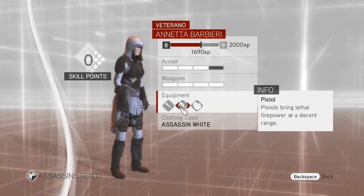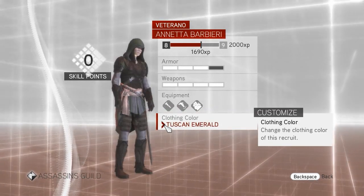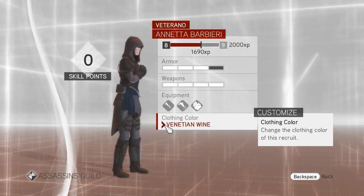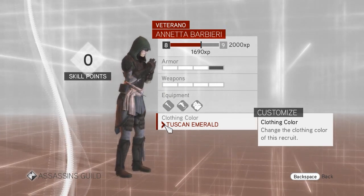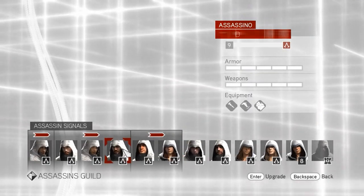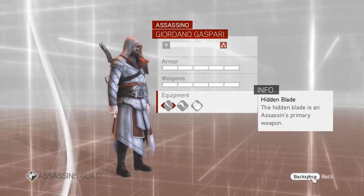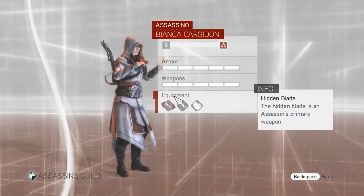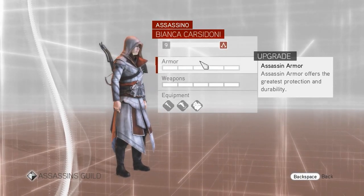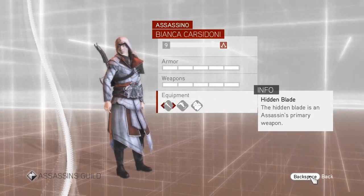Armor, hidden blade, assassin — ooh, I can change their clothes! Florentine crimson, wetland ebony, assassin white. I don't think their color palette is as good as the one Ezio gets. Or maybe it's just because these are the lady assassins. Let's see what the guy assassins get. Looks like they do not have a choice — maybe it's because they're assassino rank. Assassin sword is granted to only the most skilled assassin recruits.